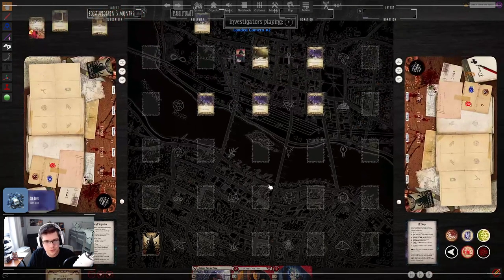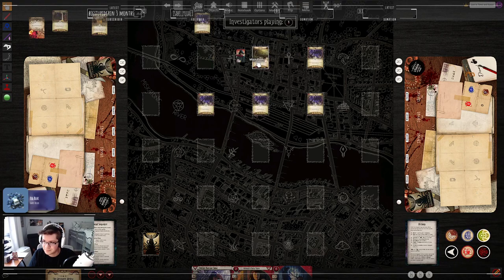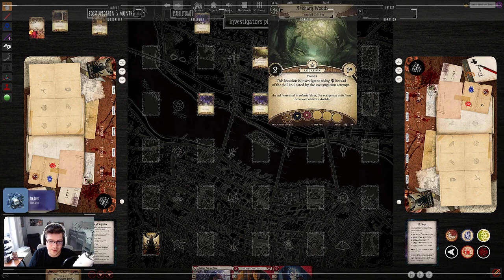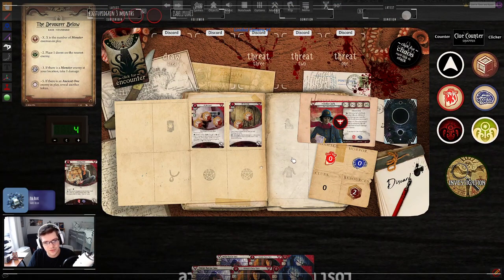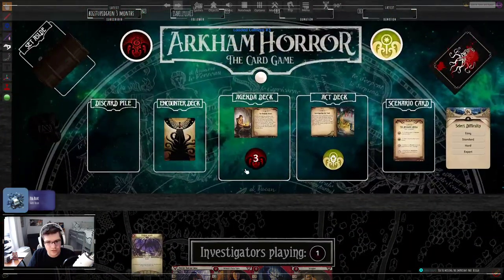Third action, move. We find the Tangled Thicket, which actually kind of helps us out — this location is investigated using combat instead of intellect, which is helpful. That was our turn. Not very eventful. Go to upkeep, we draw a Scrapper, that's actually somewhat handy, and we advance.